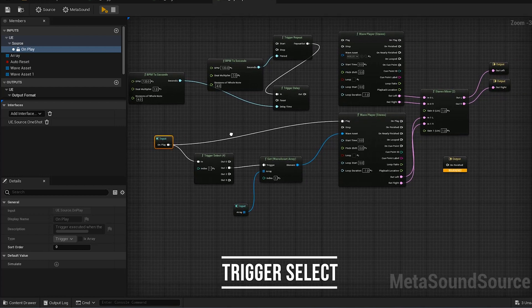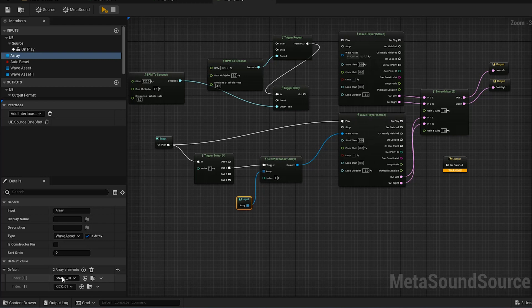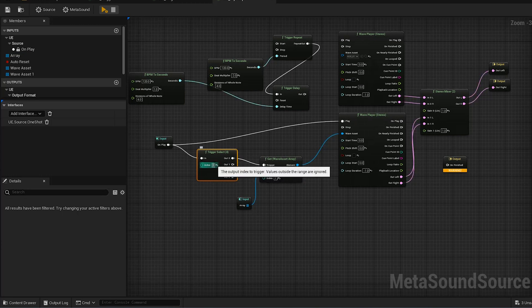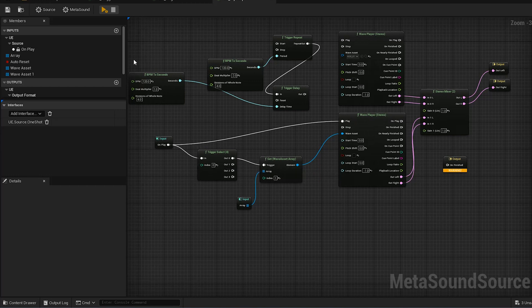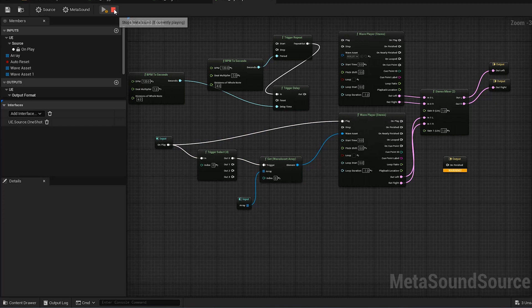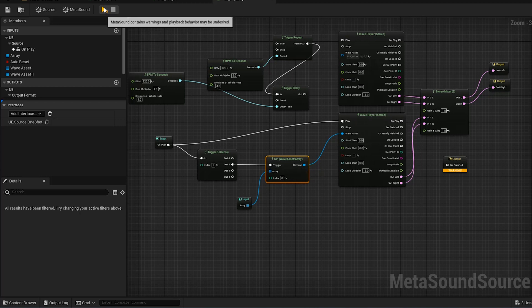Maybe there's a set of percussion loops that you never want to play unless eight other things have happened — that's a great musical use for Trigger Accumulate. Now I want to talk about the Trigger Select node. In my sound I've got a wave player getting a wave from an array. This array has two sounds — a snare and a kick drum. Right now I'm telling the Get Wave Asset to get index one, which is the kick drum.